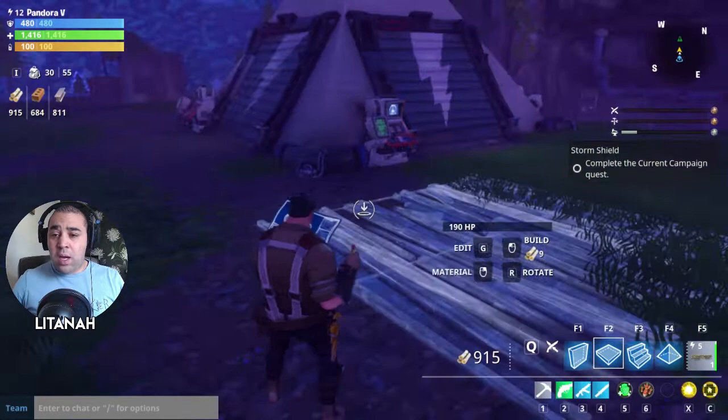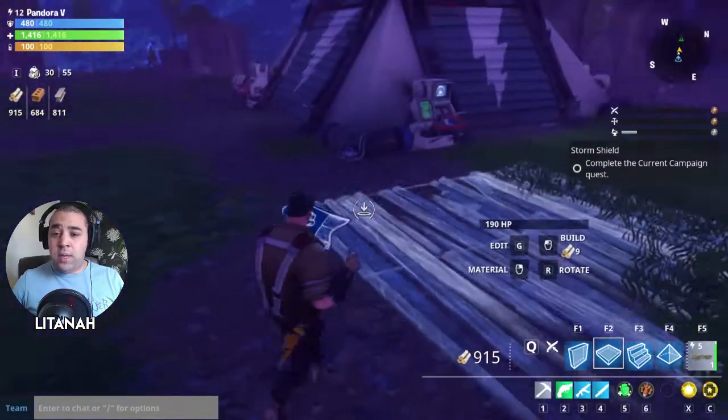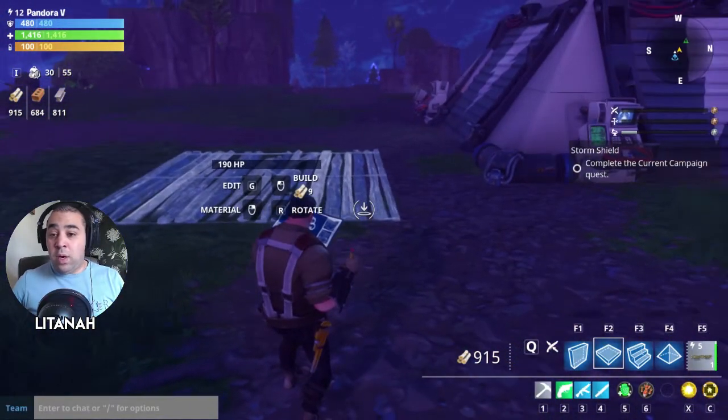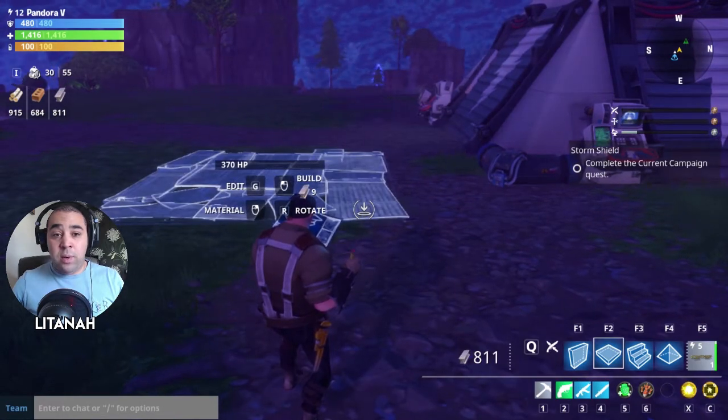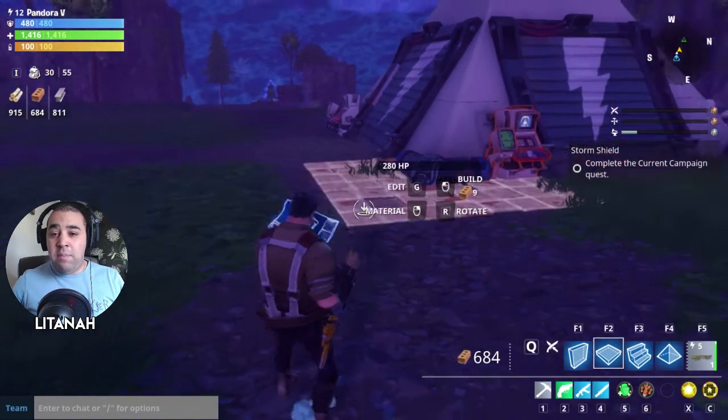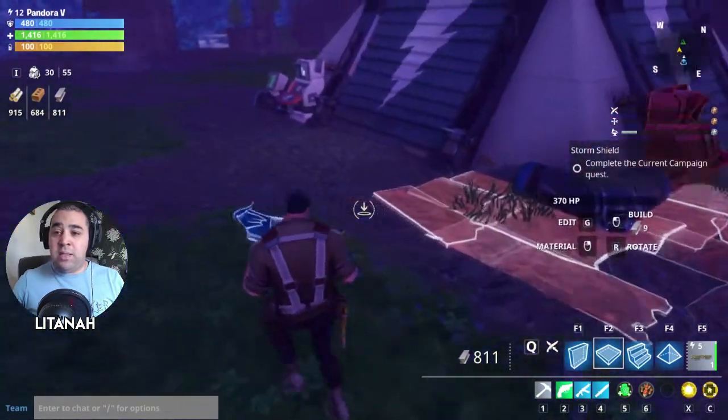Hit Q and you get this little crafting thing that comes up. So you hit Q, go into build mode, and you can right-click to change the type of material you're going to build with. I'm going to build mine out of metal because it's quite an important bit — this is the actual base.